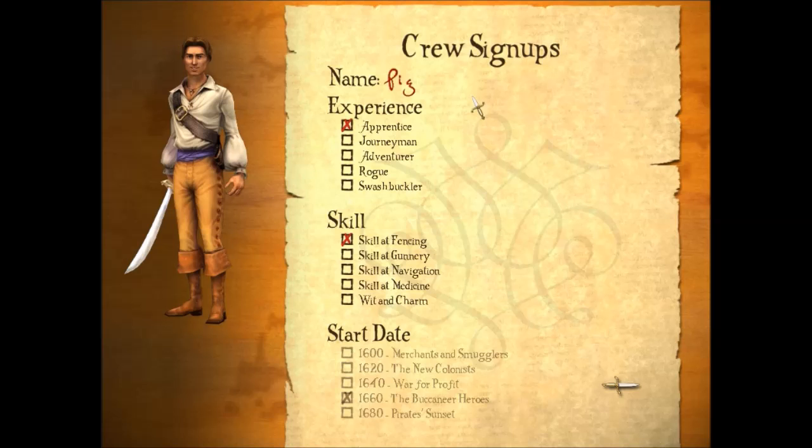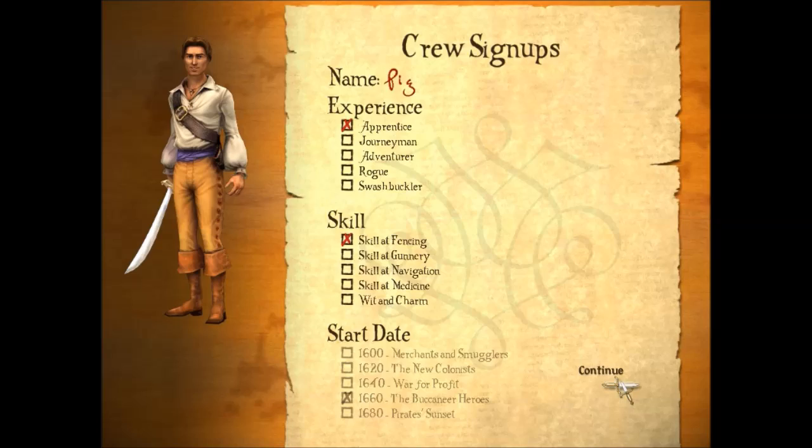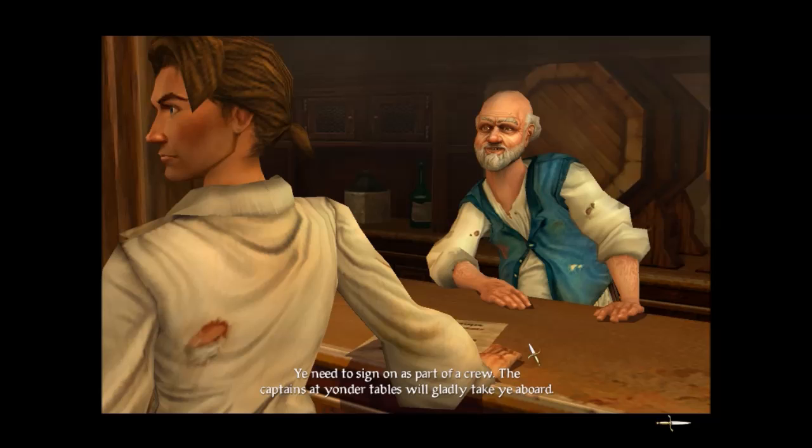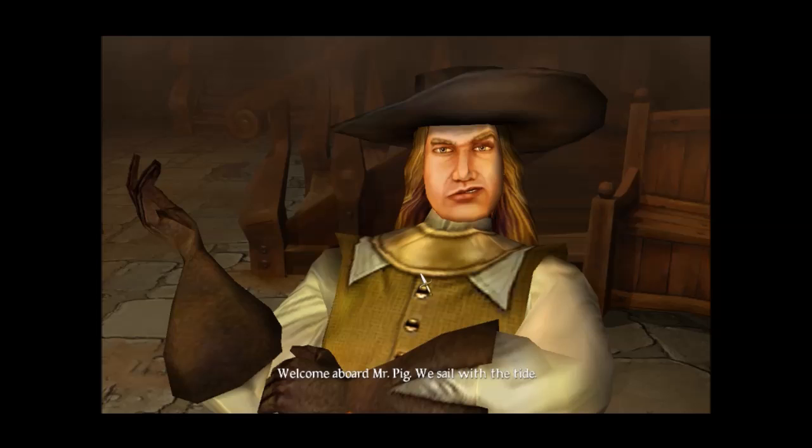Crew sign-up name — we're just going to go with Pig. Let's go at fencing, which we want. We're going to start as an apprentice and work our way up. 1660s is a good place to start; hopefully it'll be pretty busy. So we could join the French, the Spanish, the Dutch, or the English. During this time period, I believe the Spanish is pretty strong. We're going to sign with the Dutch because I like his evil snarl and his tawny little hands.